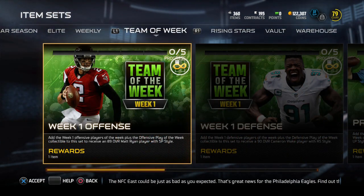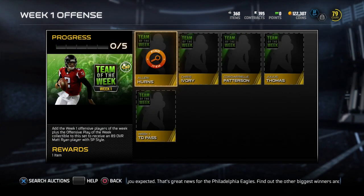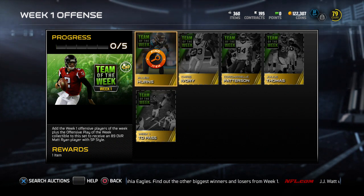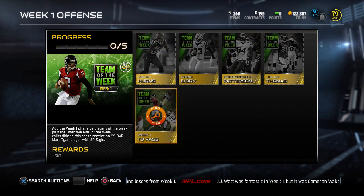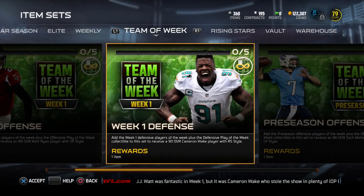We also have these team of the week sets and items. The reward for the offense is Matt Ryan here. You need to get four players: Alan Hearns — repping the Jags despite that game falling apart later on, it was cool to see him get that — Chris Ivory, Corderell Patterson, and Julius Thomas along with this collectible. If you do that, you get the 89 Matt Ryan.